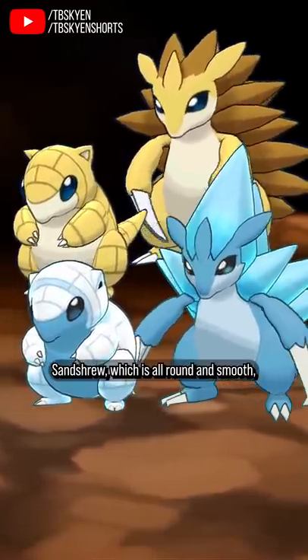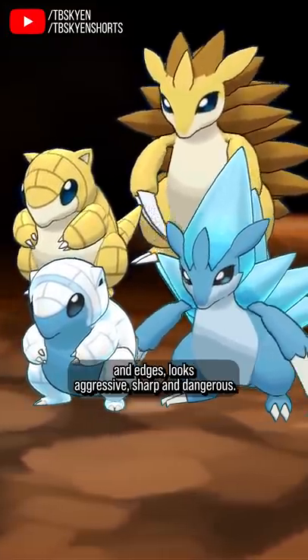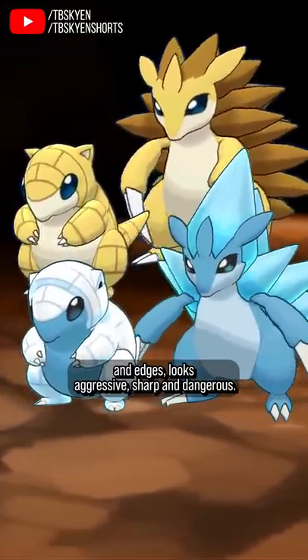Sandshrew, which is all round and smooth, looks defensive and relatively harmless, while Sandslash, with its many spikes and edges, looks aggressive, sharp, and dangerous.